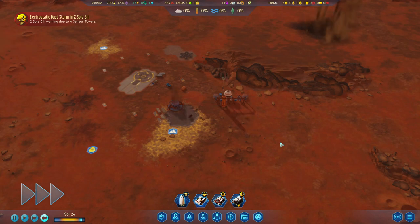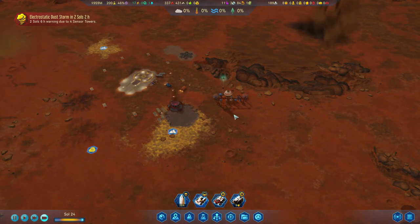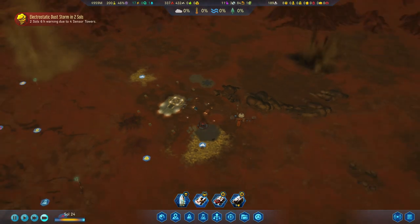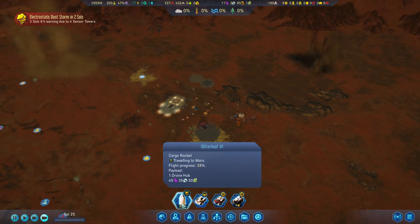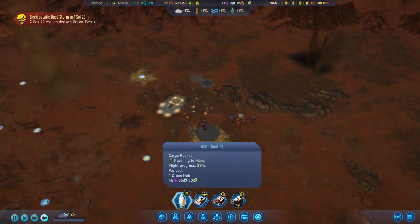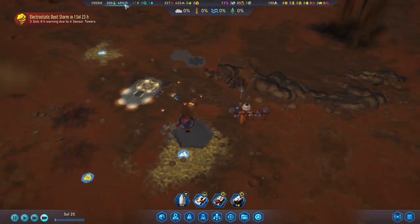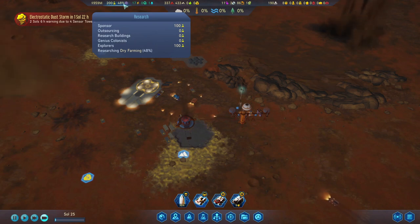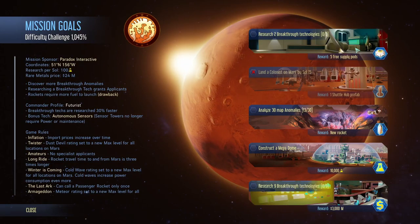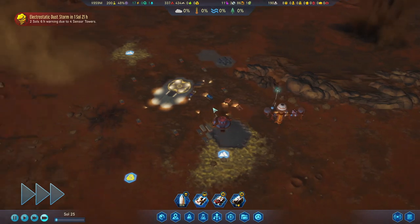Hi everyone, welcome back to Surviving Mars. The colony has a few twisters nearby, and the rocket's coming back - almost 30% done reaching us, so that means another two sols. Research-wise, we are 50% into tri-farming, which is one of the breakthroughs we'll need to get one of the mission goals, which gives us 5 free supply pods.